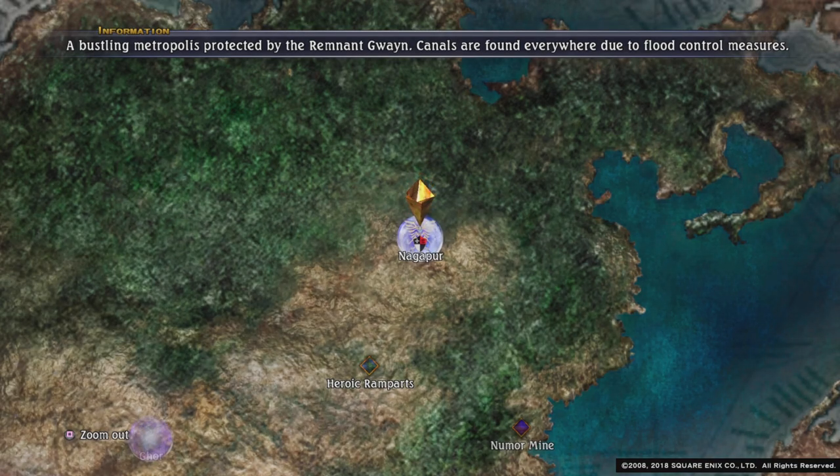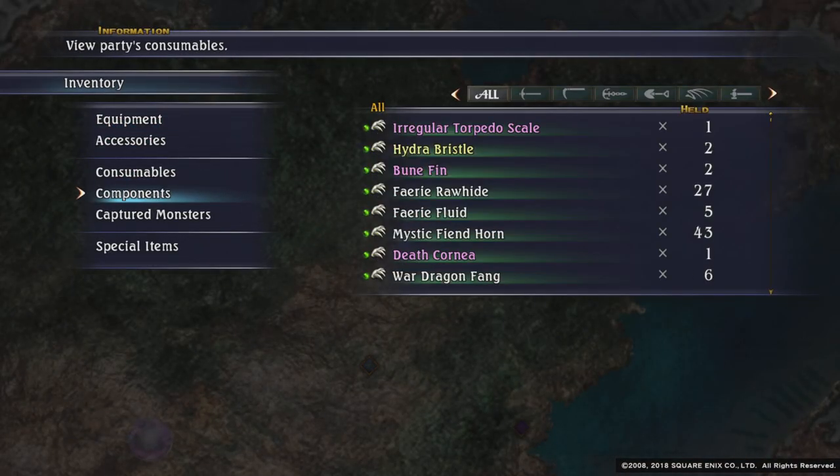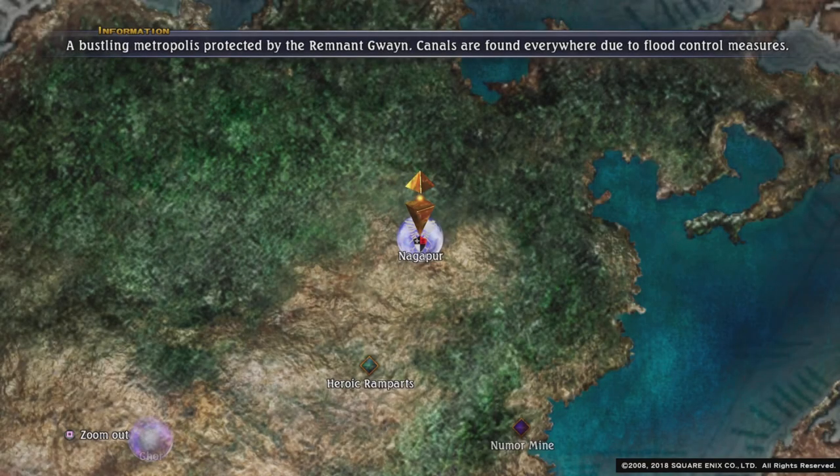So that's the 16 boons defeated. We needed Hydro-Blistles — we got two of them — and we needed just one boon fin, we ended up with two. So that's another set of Guild Tasks done.